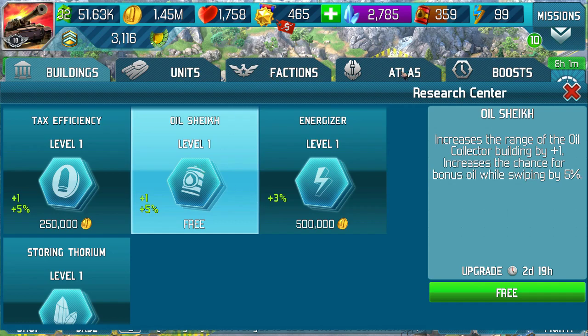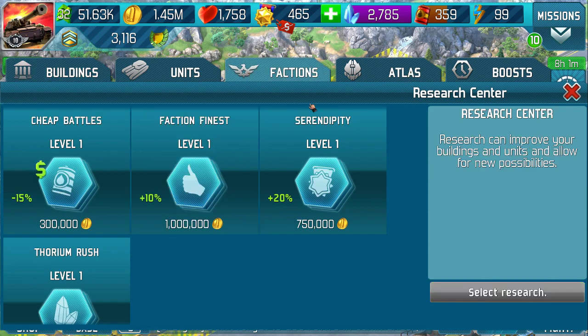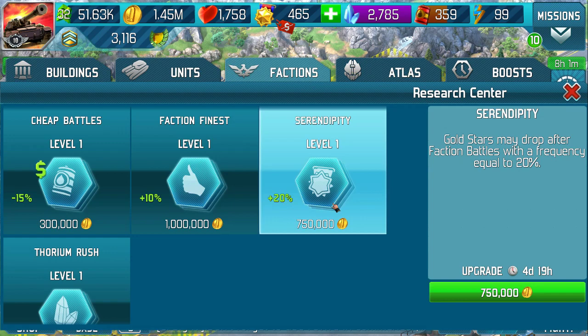Go straight on to factions serendipity. It means every time you fight a faction battle your chance of getting a gold star is 20 percent. The next unlock goes up to around 50 percent, and the third unlock is 100 percent, so every faction battle you get a gold star. By doing it first you're saving three days on a free unlock.